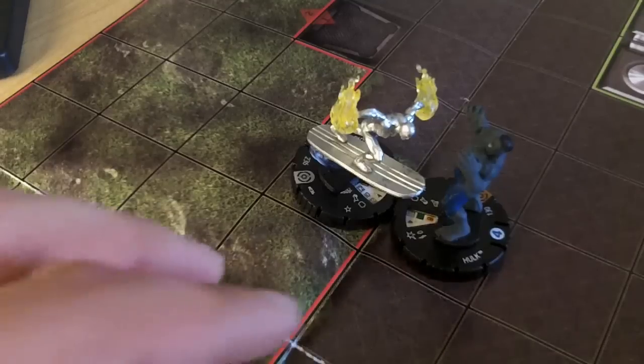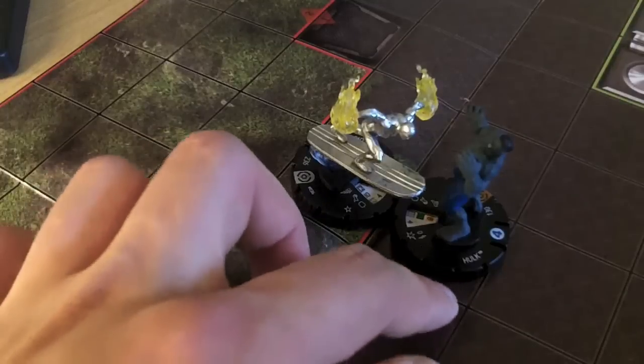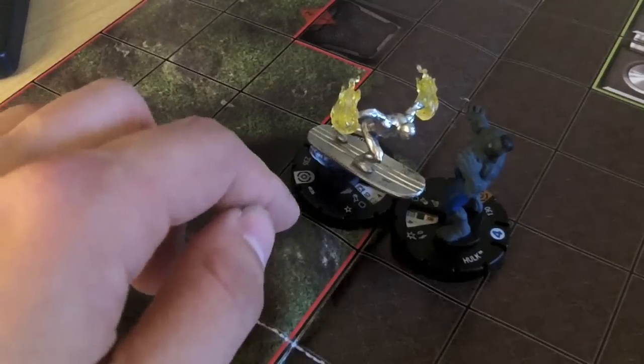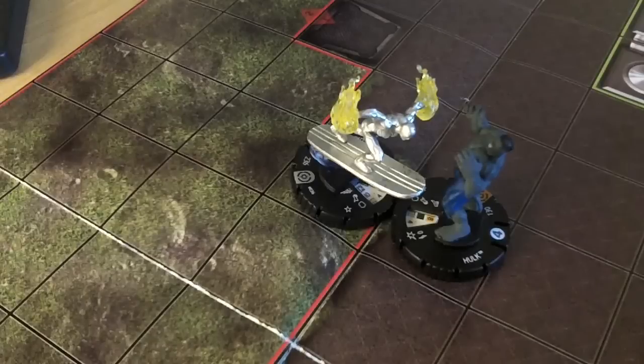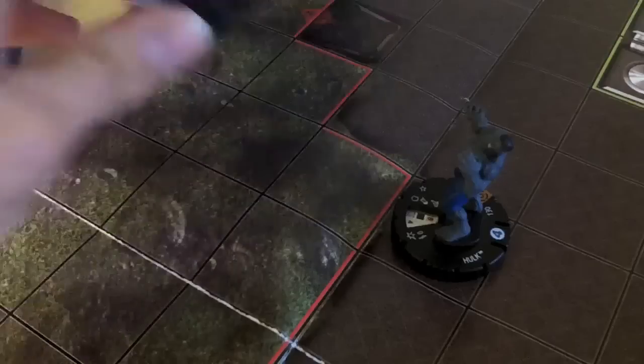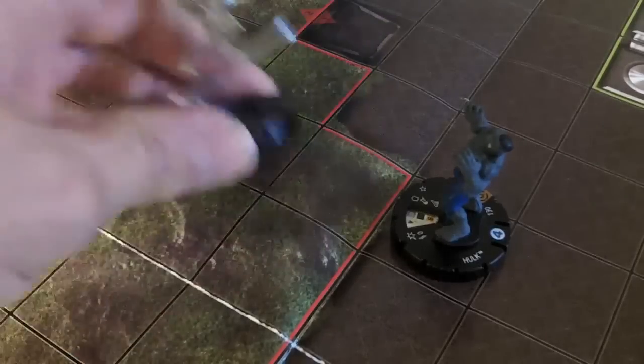So we're starting off with Hulk here from the Galactic Guardians Ellie set, and we've got Silver Surfer from the main Galactic Guardians set. It looks like they're adjacent to each other so they can do close combat attacks, but they're not. Silver Surfer's on a higher terrain elevation there — as you can see, he's got a red line going around there.